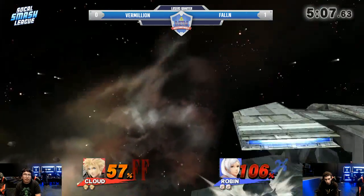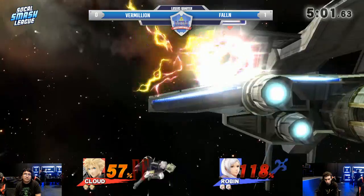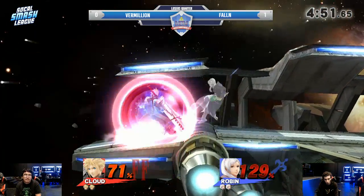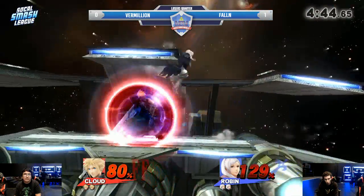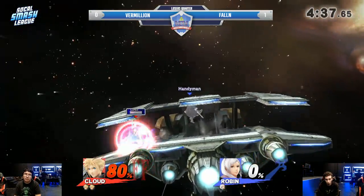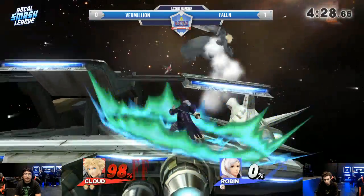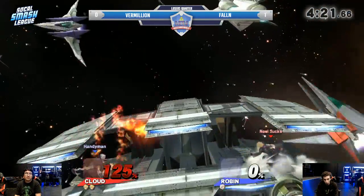The up air going to connect here. Really good drift away — Fallen really respecting Cloud in terms of his juggling power, just always trying to find his way back onto the ledge. He threw out the arc thunder to say, 'stop charging Limit.' The shark — this back air pressure. Fallen manages to find himself out of there with a double roll. The arc fires — Lylat tilting so the other one wouldn't connect onto the ground. The limit cross slash going to cover that spot dodge. We got the gentleman coming out. That's a frame trap into a grab — that platform really helping Vermilion out, giving him some mix-up other than just the air dodge.